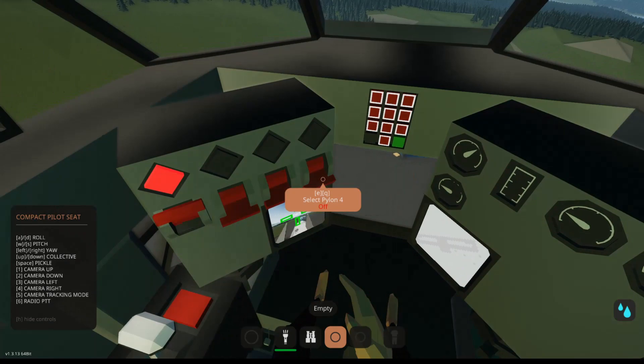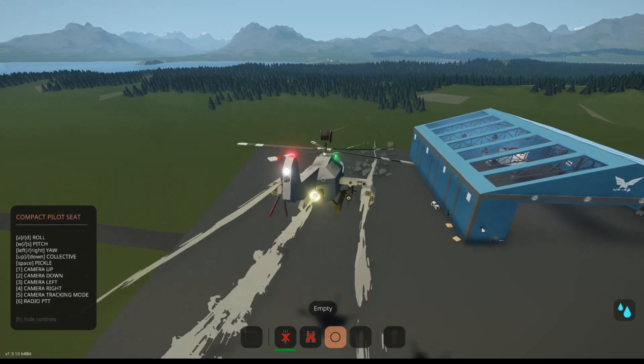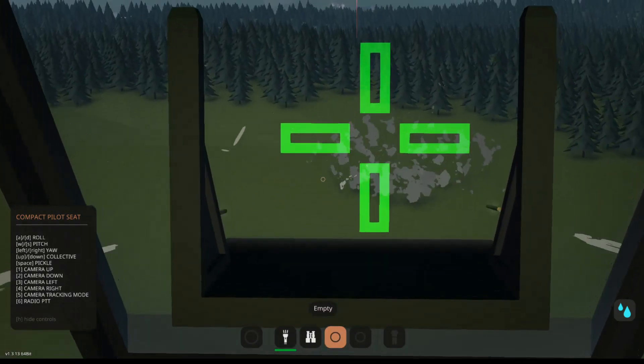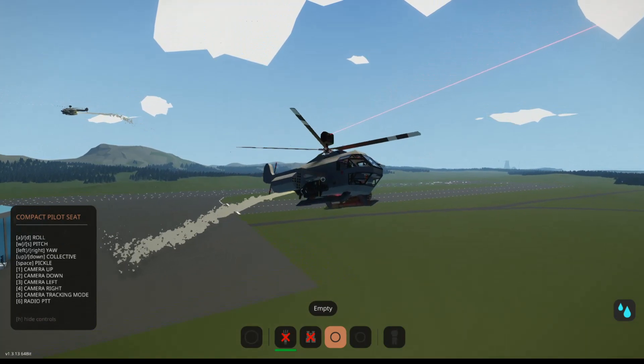I think I need to arm pylons one and four — pylons one and four are the rocket pods. That's cool. That is real accurate right here. This is accuracy. I like the rockets a lot.